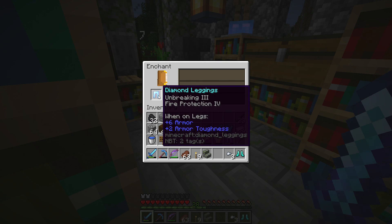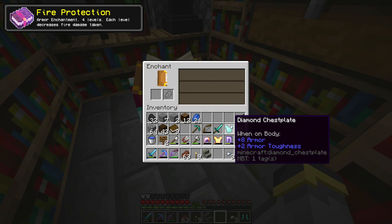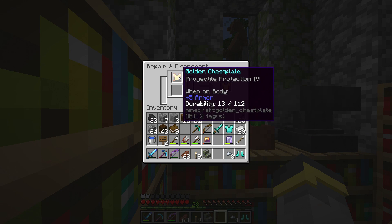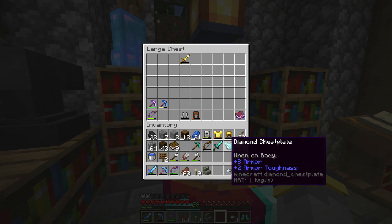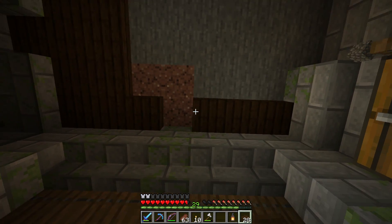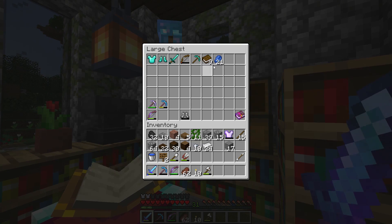Back at level 31 — enchanting time again. We're getting there, almost done. Options include Protection 3, Fire Aspect 2, Power 4, Efficiency 4, and Sharpness 3. We're going to go with Power 4 here, combine our bows, and make them really, really strong. That will become Power 5. Then Blast Protection 4, Fire Protection 3, and Smite 4 are lined up next.